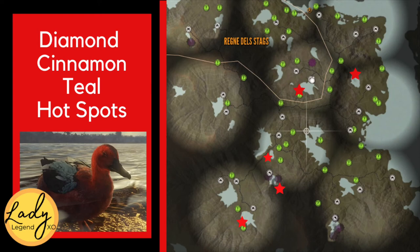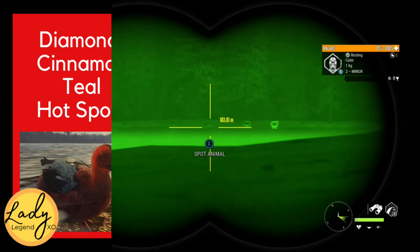These are my favorite spots for finding diamond cinnamon teals — I tend to find them very often in these spots. They can be anywhere on any piece of water on the map, including the right coastline, but those have been good spots for me.